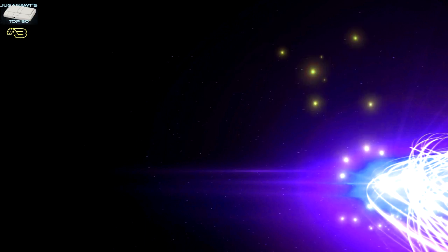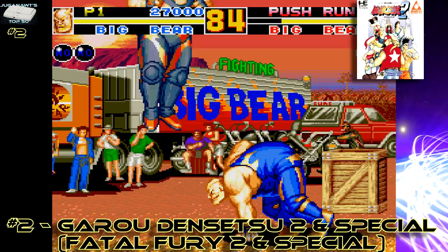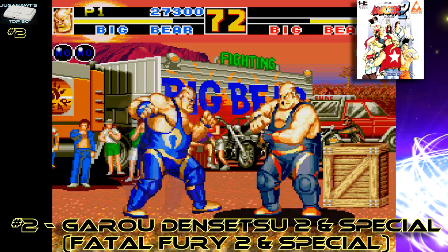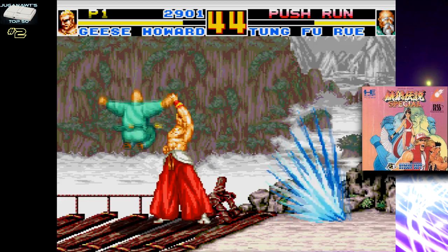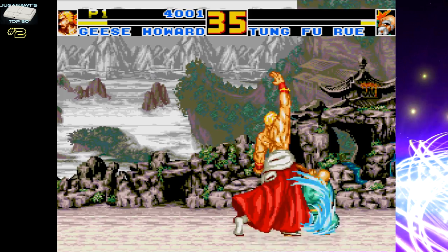Number 2: Garudensetsu 2 and Garudensetsu Special. Holy crap — are we really looking at a PC Engine CD game right now? Can you just look at how big those sprites are? How smooth they run? Listen to that audio. It's a Neo Geo game ported wonderfully to an 8-bit system. It's phenomenal — more impressive than Street Fighter 2 was on the HuCard PC Engine. It should not be technically possible. And not only is it a technical feat, but it plays damn well too. Fatal Fury Special, or Fatal Fury 2 as it's known in the West, was a brilliant fighting game, and this port is amazing.